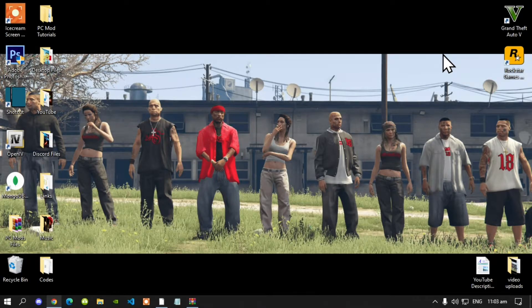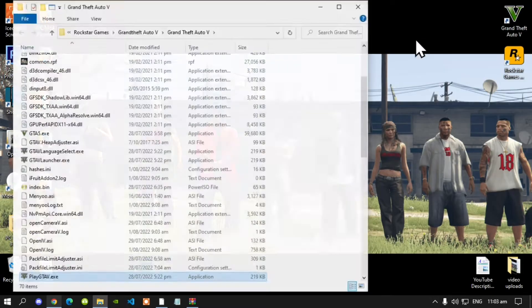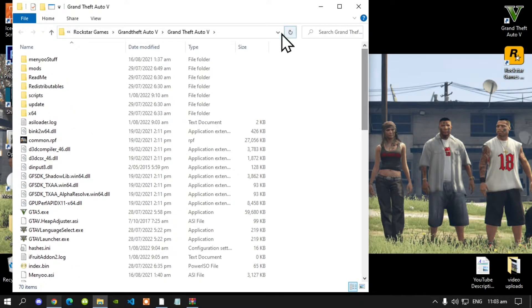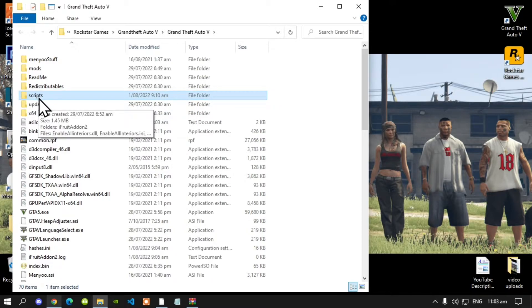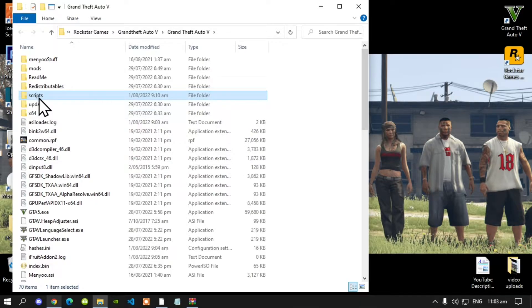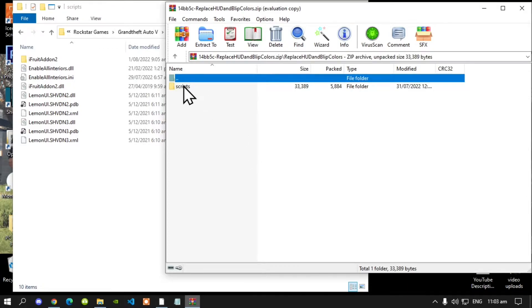Now this mod is pretty simple and pretty easy. All you got to do is go to your Grand Theft Auto V game, hover over it, right click and open file location. Next make sure that you do have a scripts folder — make sure that you spell scripts correct and make sure it is all lowercase. Open up your scripts folder, then go to your extract folder, then navigate through the subfolders.